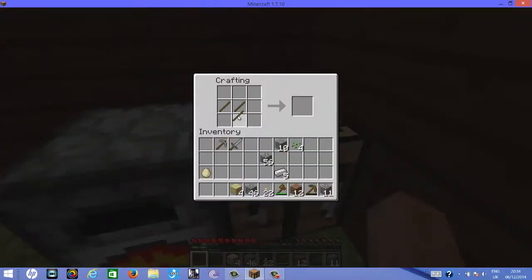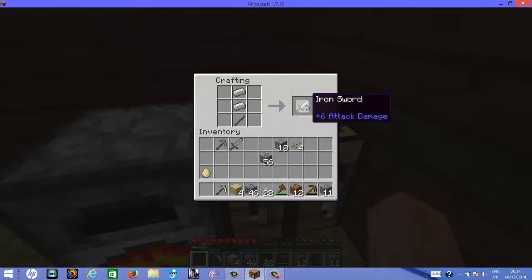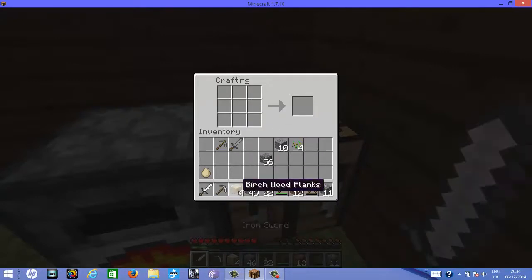Same way, put the sticks and take the iron ingots, and we have an iron pickaxe. And we need an iron sword — great.